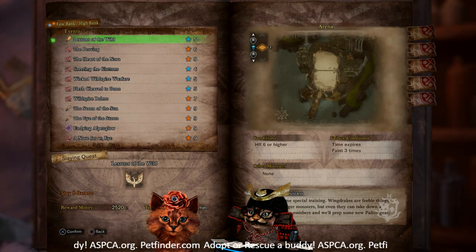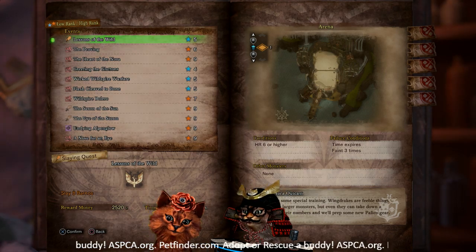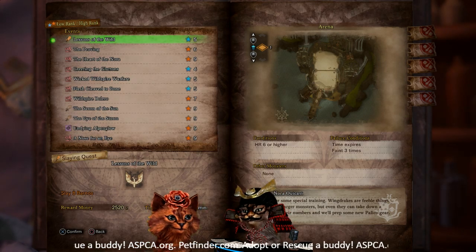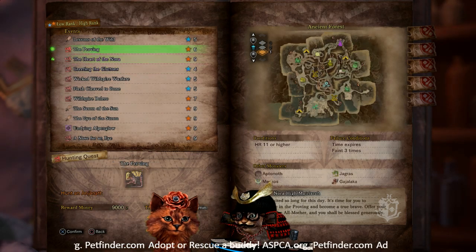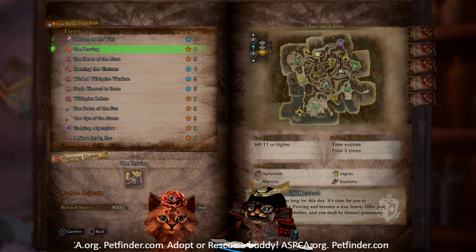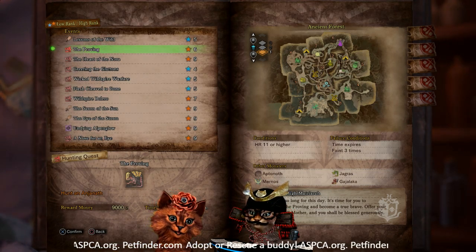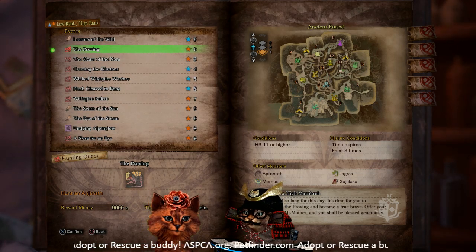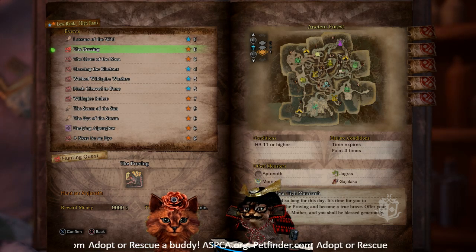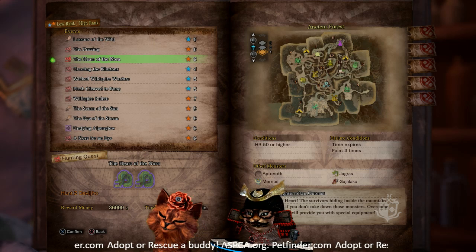Let's take a look at low rank and high rank. Lessons of the Wild is for the Watcher Palico gear — still really easy, though you don't get much Zenny. Just so you know, Lessons of the Wild, The Proving, and Heart of the Nora are all PlayStation 4 exclusives — it's a collab event between Monster Hunter and Horizon Zero Dawn. The Proving is for the high rank version of the Aloy gear, which has the same skills as Rathalos gear, and the Anjanath in this quest is massive — great for large crowns. Heart of the Nora is if you want her layered gear by fighting a couple of Tobi-Kadachis. You will need to be HR 50, though, so if you're new and went straight into Master Rank, hit up those Hunter Rank farms.